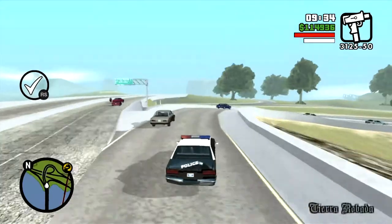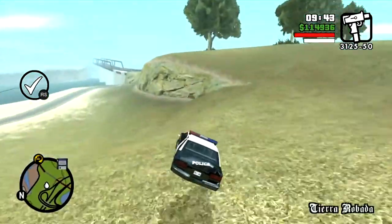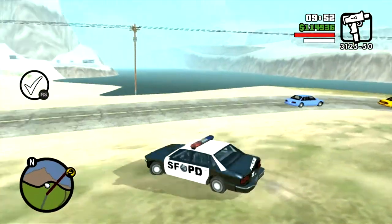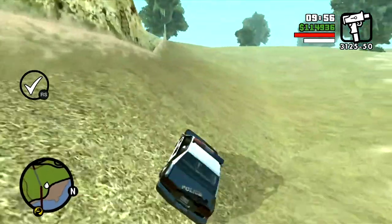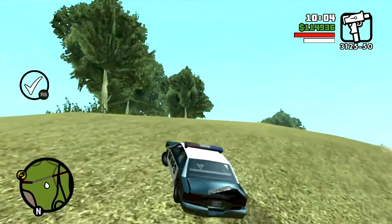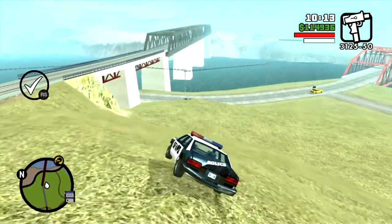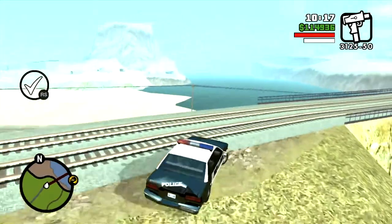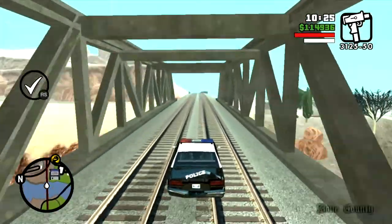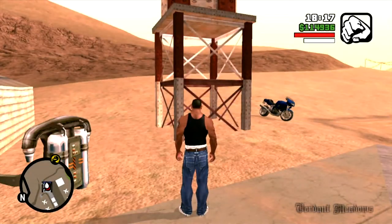There are 50 horseshoes, and in order to collect them you actually need the jetpack, which I will get once I get to the airport at Verdant Meadows. Once you use the jetpack you can get these 50 horseshoes in a decent amount of time. The reason you need the jetpack is that some horseshoes are on rooftops that CJ wouldn't be able to access otherwise.